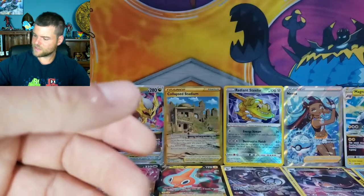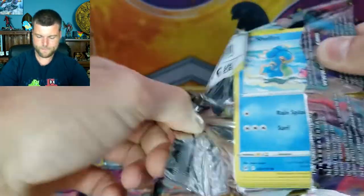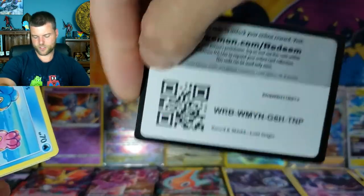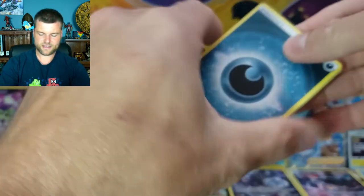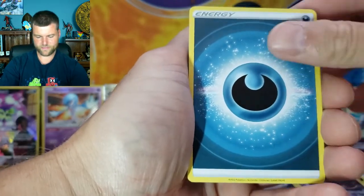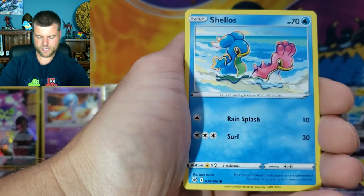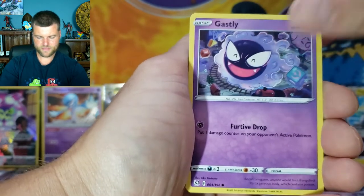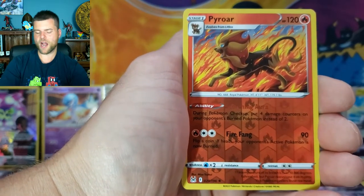Down to six packs remaining. Pack twenty-eight: Energy, Machoke, Mirage Gate, Cascoon, Shellos, Minccino, Litleo, Gastly, Ducklett, Reverse Holo Pyroar — he's fired up and ready to go — and another non-holo Electross. Six packs left, six packs for 12 chances — because you've got the Trainer Gallery slot and the reverse slot.